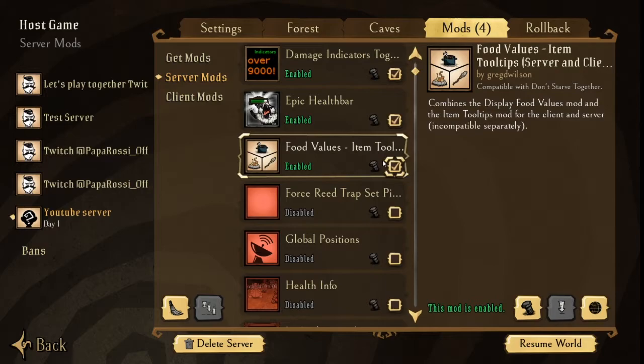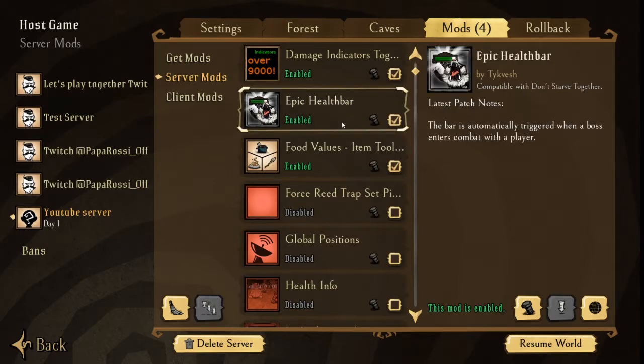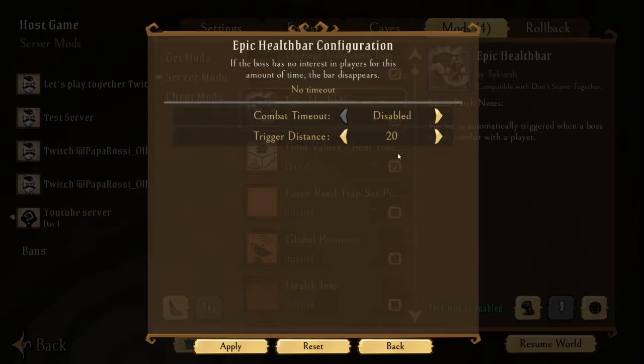I'm going through these configurations quickly just to show you the options that are available. If you want to see these options in practice, feel free to leave a comment down below and I will make a video highlighting that particular mod in greater detail. For right now we're just going to be brushing over them quickly. Next we have the Epic Health Bar.